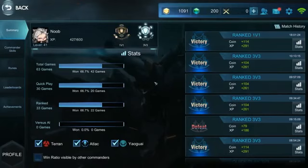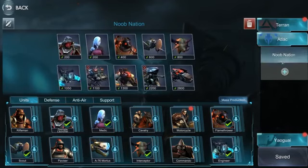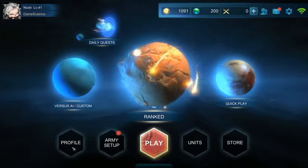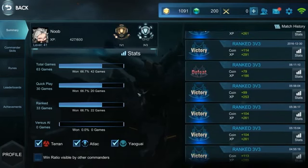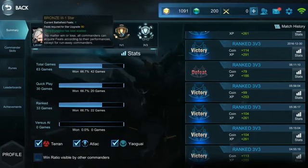Hey guys, what's up? My name is Noob and welcome to the second part of Art of War: Red Tides. I have played this game quite a lot and you can see here I have my army set up on Atlac. This video is about the best unit in the game and probably the best team. You can see my profile — I've got a 67% win rating, 22 wins, only 10 ranked losses. Three of those losses were played without this great team — I just lost my first three ranked games. I'm now a second silver star commander.